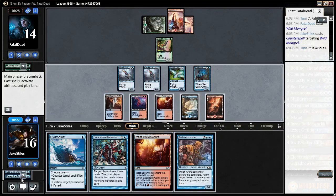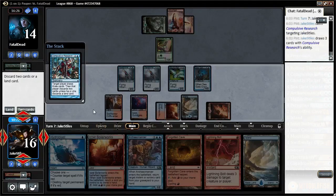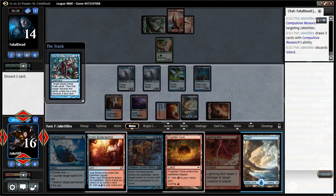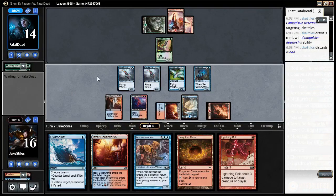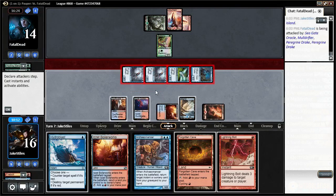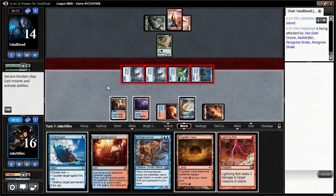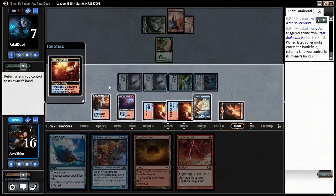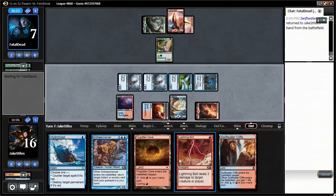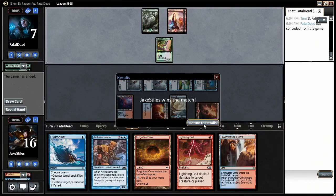Oh look, an Arcane Mancer — I don't have a Ghostly Flicker here yet. Let's start with Compulsive Research, discard a land. Don't need to play this Arcane Mancer this turn. Take them down to seven, and then we have them dead effectively on board next turn. Pass the turn with Hydroblast and Lightning Bolt available. And we win the match. On to match five.